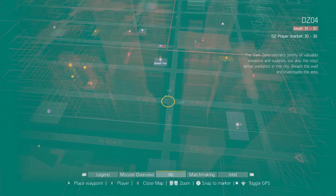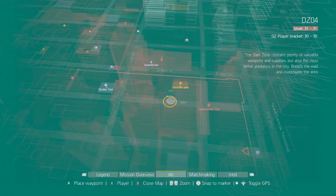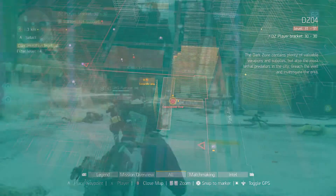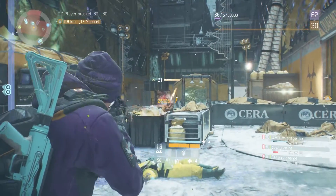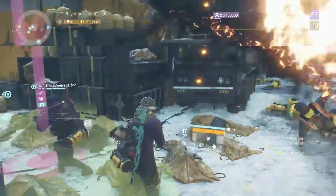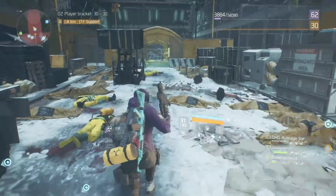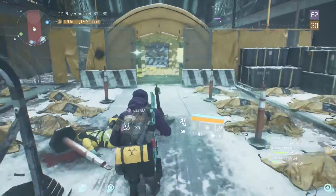For our last stop, make your way back to 5th Avenue and head north for a block, then take a right. Head all the way down the street and there will be another contaminated zone — again, they are cleaners. Once all the NPCs have been cleared, there is a dark zone chest in the back along with two level 30 chests here.